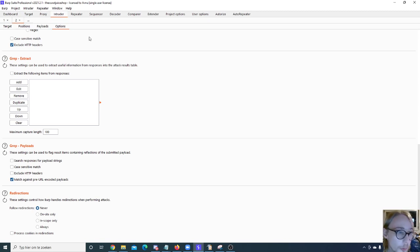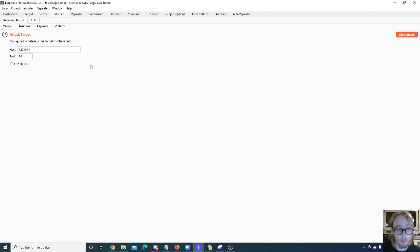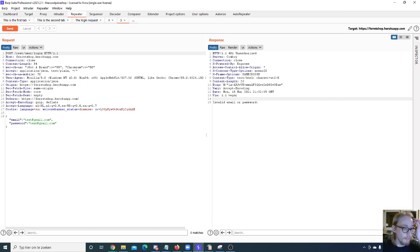You can also right-click to close all other tabs or reopen a closed tab — not many people know that. On to the Repeater. This is also a very useful tool. The basics are straightforward — you have your request and your response. One cool thing is that you can render your response. You can also toggle through your request history; if you send a few requests, you can go back and forth between them.